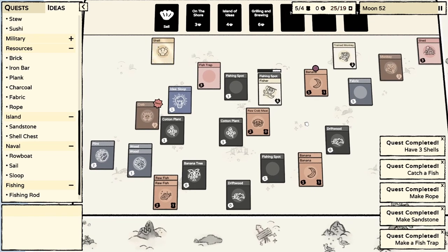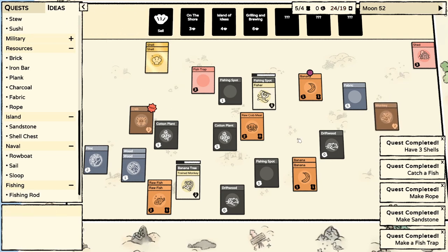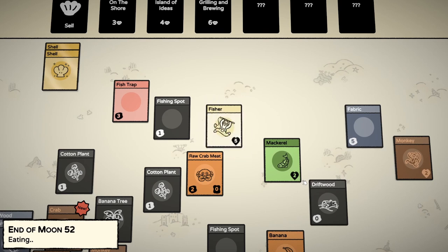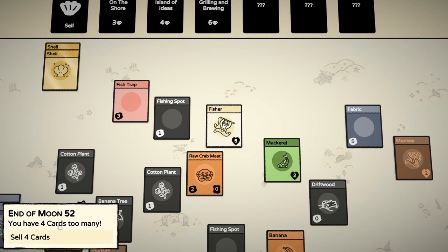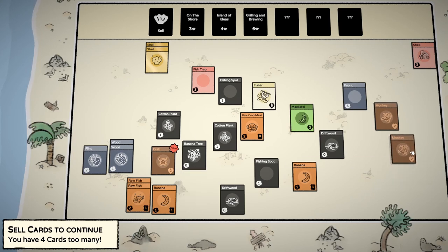It might be a good idea to give some more bananas actually, since we have a trained monkey. Why don't we have them doing something? Reading the banana - everyone was fed, four cards too many. It's not great information when the game tells you to feed two mouths when one of those mouths is going to disappear. I think it's confirmed now that monkeys turn back into regular monkeys when the new moon presents itself.